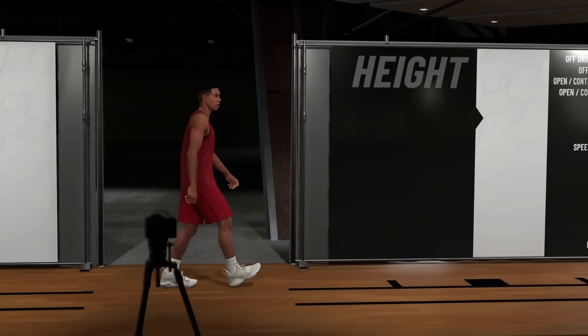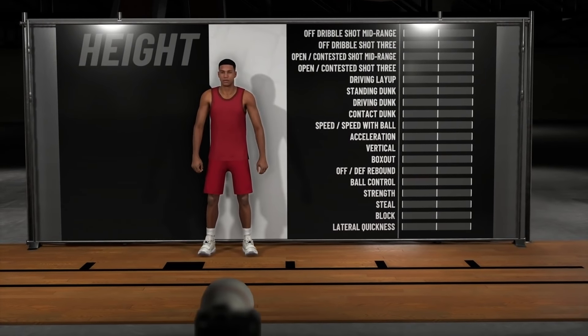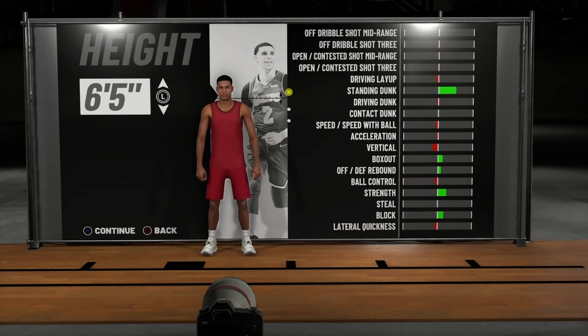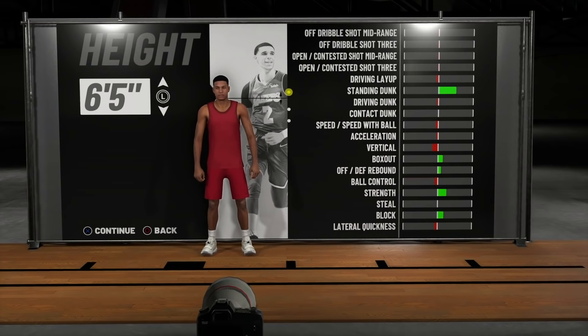We're going to get into the height. The height matters this year, so pay attention because it does mess with some stuff. You got to pay attention to what you want and what you can live without. For this build I'm messing with anywhere between 6'4 and 6'5. If you guys want to be a little freaky deaky, y'all can go ahead and get that 6'6. But I wouldn't encourage you guys to max out your height as a point guard. Last year that was the cheese — this year, especially with this build, not so much.